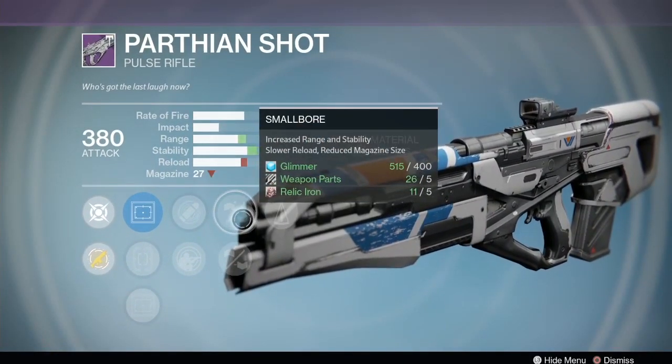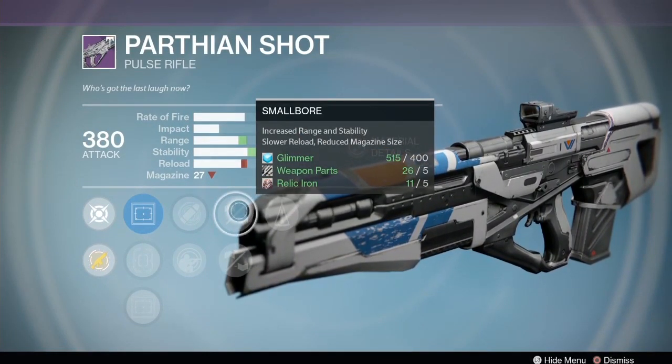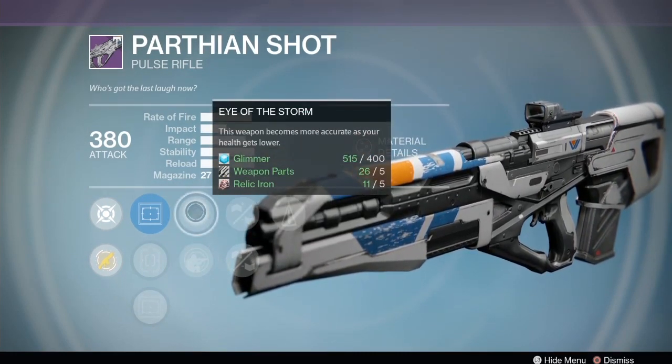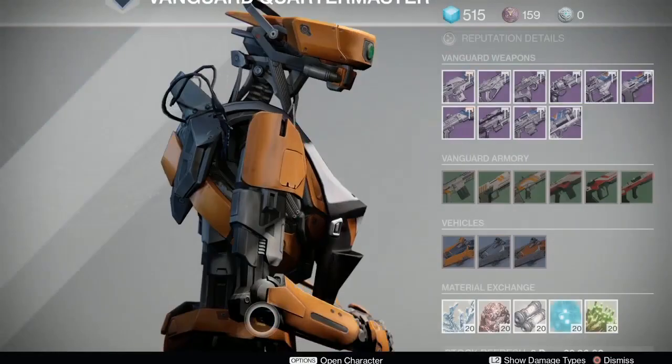We've got a Parthian Shot with Counterbalance - I love it already. Then Rifle Barrel or Small Bore. I like Small Bore - you can lose mag size on this one and I never find myself getting to the end of the mag on my Parthian Shot, so reducing the mag size is not a big deal. It does have the Sure Shot, so that's a solid choice on the Parthian Shot.